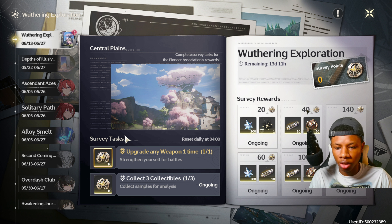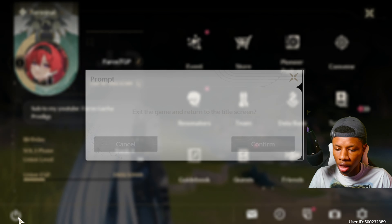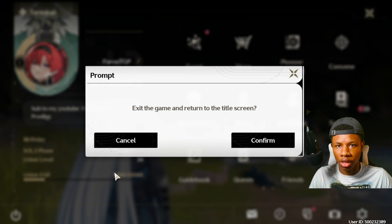When I first logged into the game I did not see the survey tasks, so I was really confused — how am I supposed to get the survey points to get these rewards? The solution to this weird bug is you simply have to come over here to your main menu, click this button right here, and log out of the game.